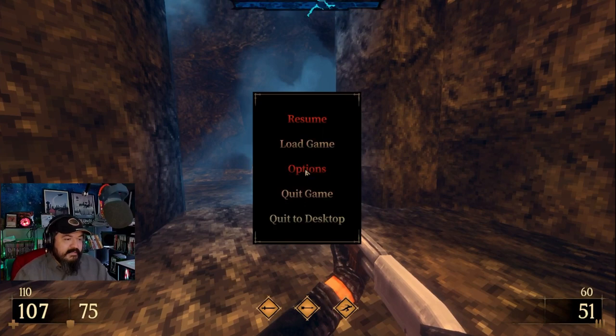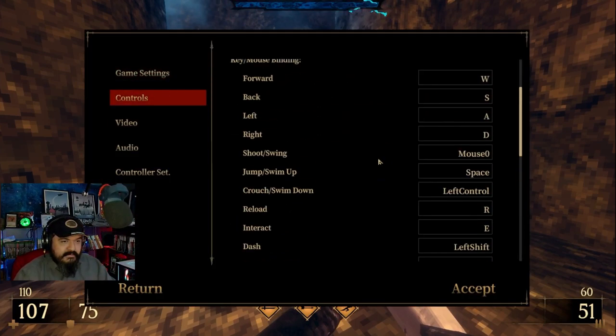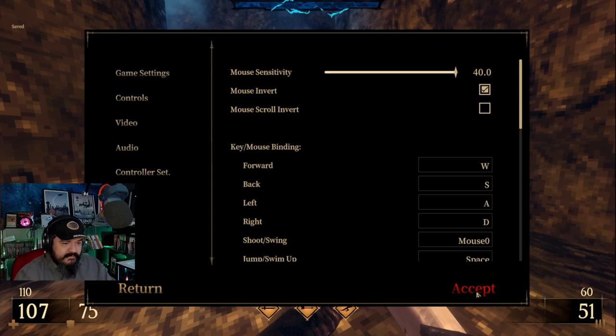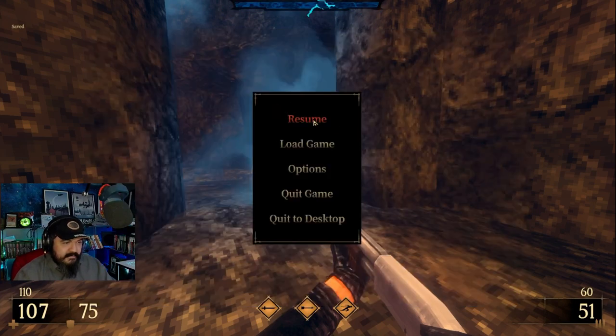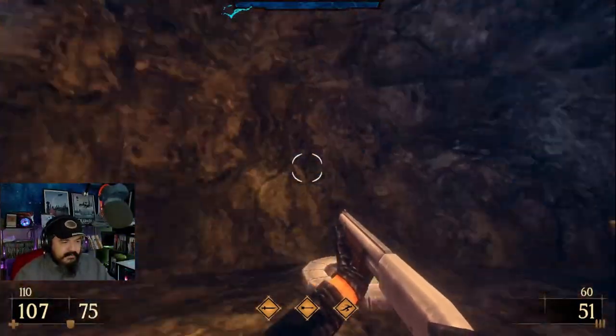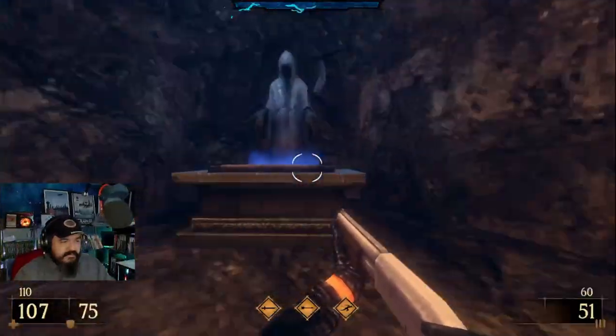Especially now that I have the time. Let's see - Controls. Mouse sensitivity. Accept. Go, it's already accepted. Resume. Now I'll get used to it. It's almost perfect.